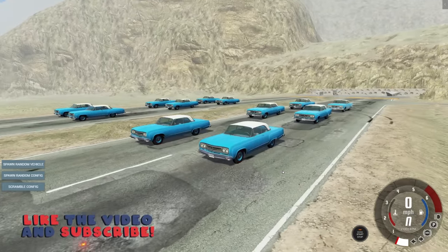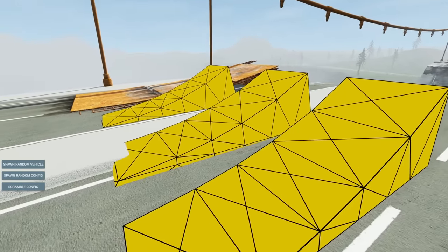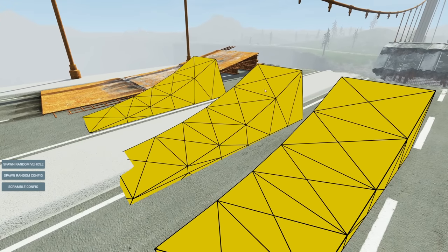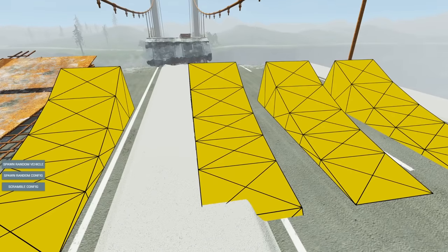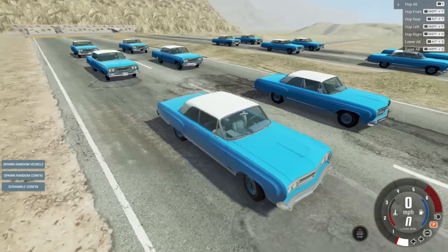If you're enjoying BeamNG on the channel, hit that thumbs up and comment your suggestions below. Let me give you a look at the ramps — we've got four adjustable ramps and then a natural ramp on the left. The adjustable ones get a little more air, but I feel like the natural ramp might actually get you further. I feel like this is all going to end in failure anyway.